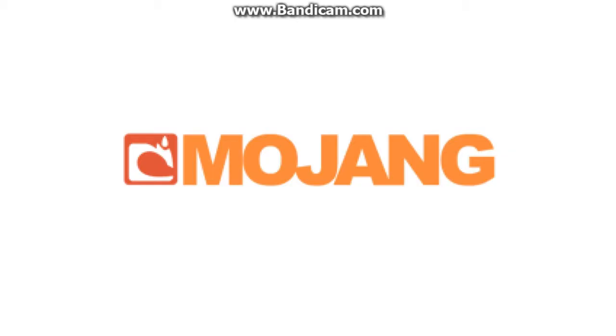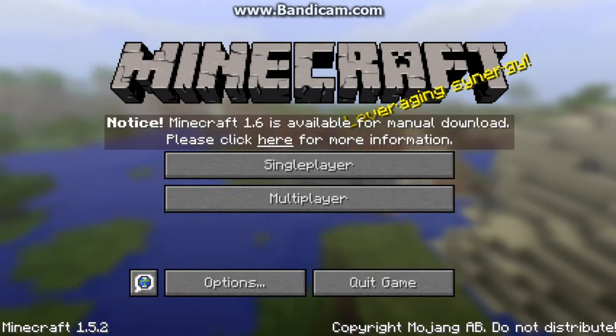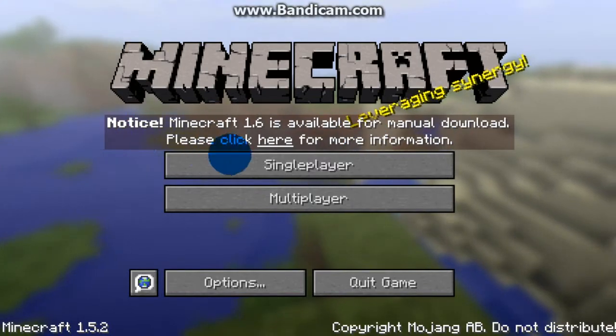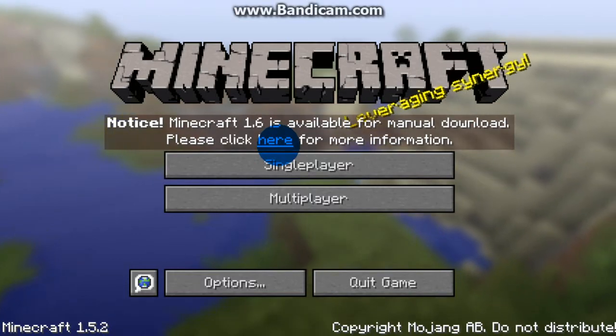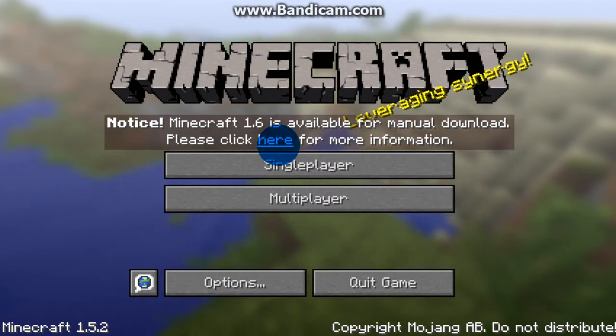I'm gonna show you the issue if you have the old Minecraft launcher. What you need is this new screenshot launcher over here. So this is Minecraft right here - notice it says Minecraft 1.6 is available for manual download. When you click the link, it takes you to mojang.com where you can download it for Windows, Mac, and Linux.